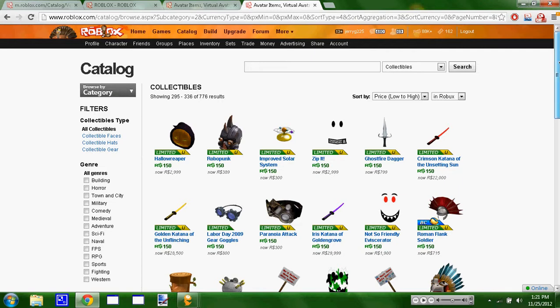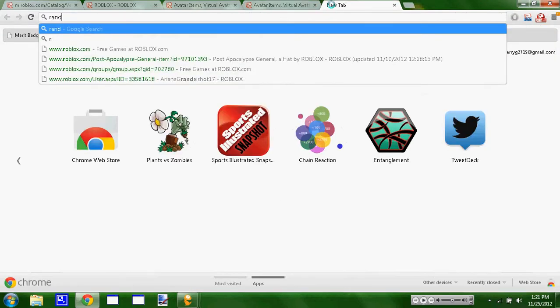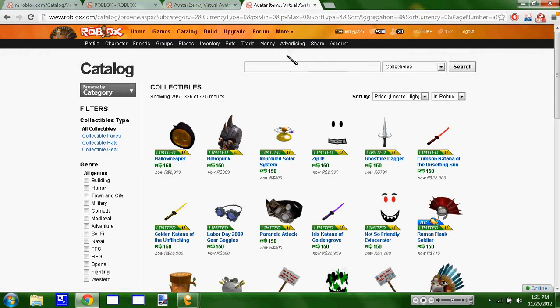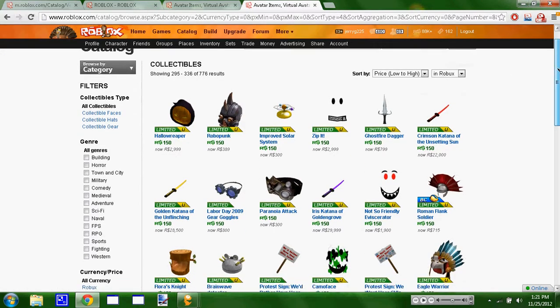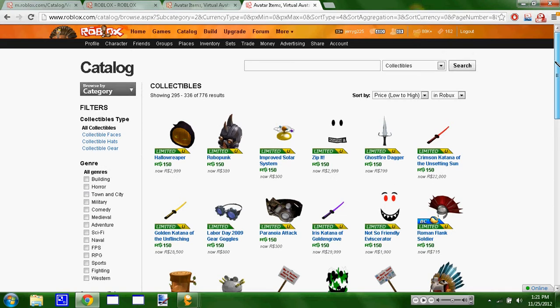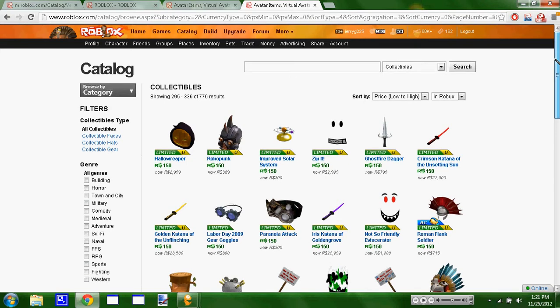So once I get a certain number of comments — this is all depending on you — but once you get X number of comments, I'm going to use random.org, which is just a random number generator. The number I put in will be 1 to however many valid parameter comments I have, and that number is going to correspond to the set of parameters I use for the item.